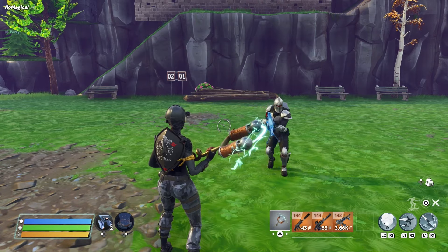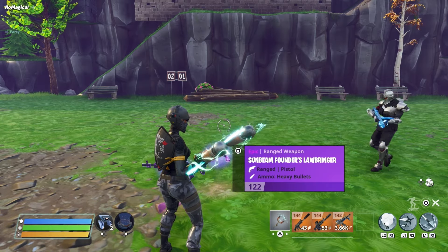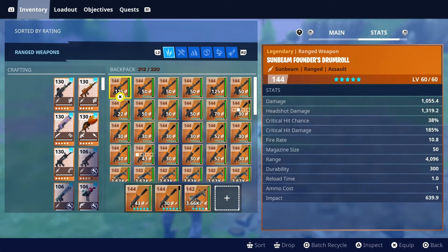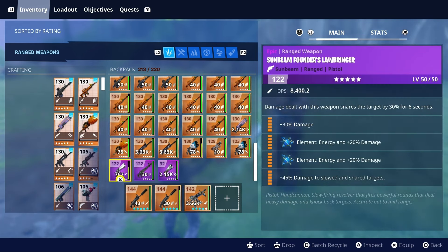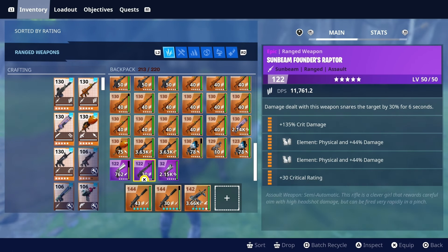Basically these guns are very, very OG Founders weapons. So I'm going to drop two examples here. We have the Sunbeam Founders Law Bringer — it's like a tongue twister for me. That has double energy, it's a Founders gun, a 122 Sunbeam. That's pretty nice. And we also have a Sunbeam Founders Raptor double physical. These are actually really cool.